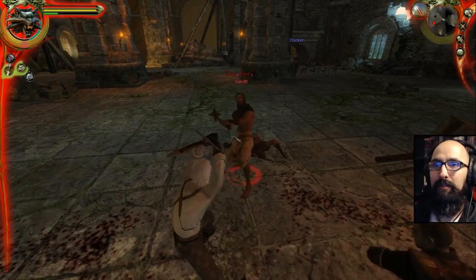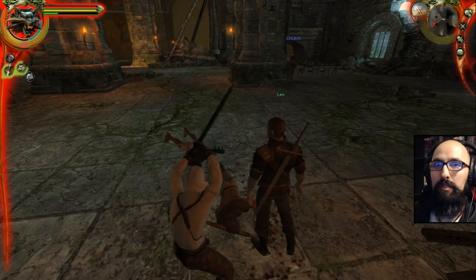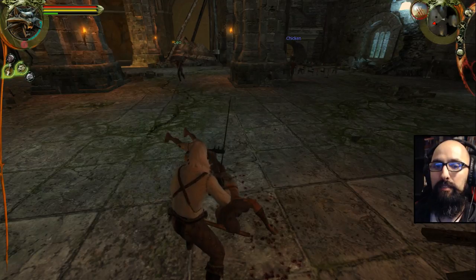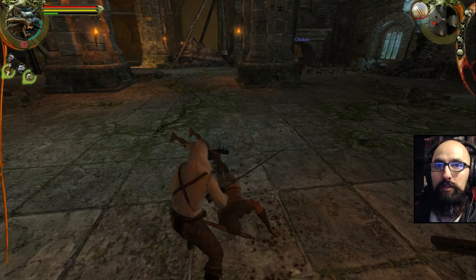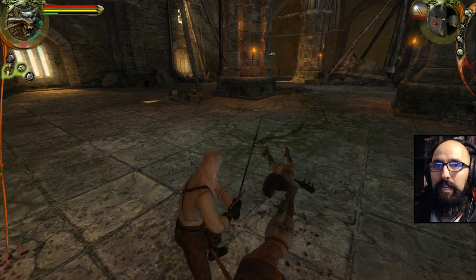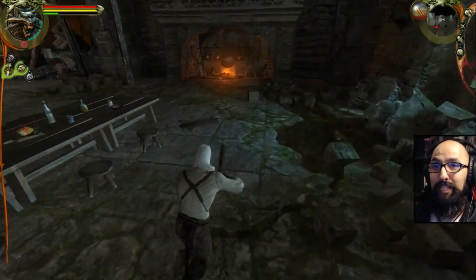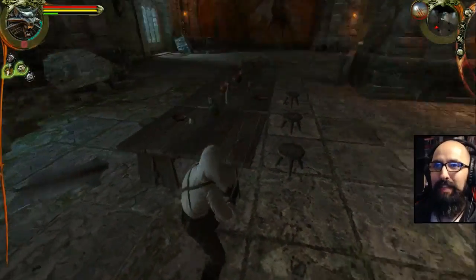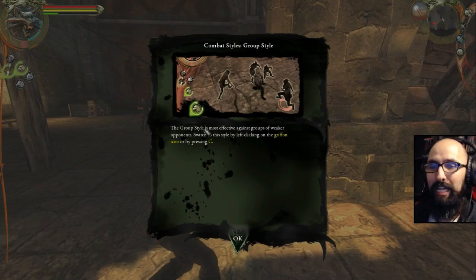I don't know how to get up there now in this mode. There were numbers — Q and E, that's right. Oh, I could just Q. Let's stay in wolf mode for the tough dudes. You guys are watching it back to back, but I think a week has passed. I've been distracted playing other games, and my mind doesn't like to organize when I'm playing multiple games. Group styles — the group style is most effective against groups of weaker opponents. Switch to this style by left clicking on the griffin icon or pressing C.